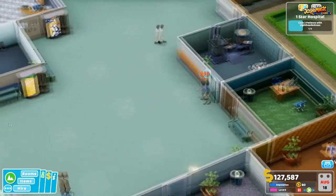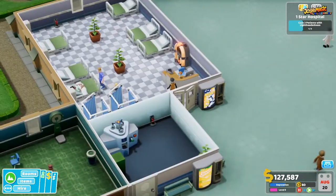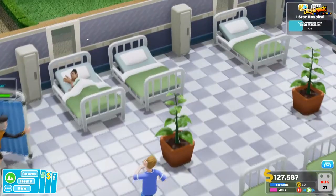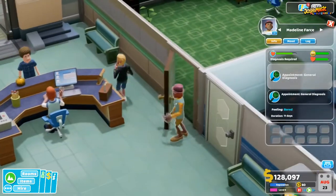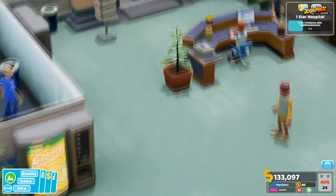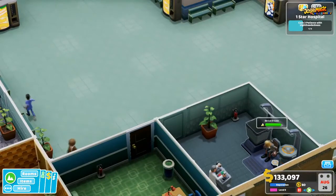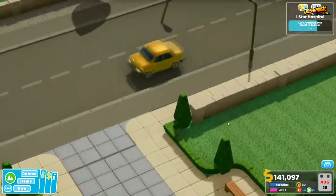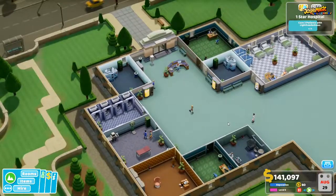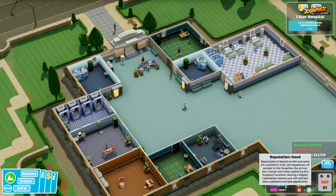We've got two more lightheadedness patients to cure. We have one down here and we're waiting for another to come in. We have a quick look in the ward — a patient there has Bed Face at the moment and needs to go to General Diagnosis. That's the second one done — fantastic. We've got one more person to cure, and overall the hospital is going down pretty well. We're level 5 and the reputation is quite high.